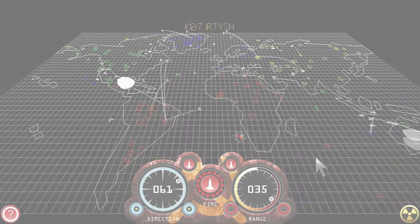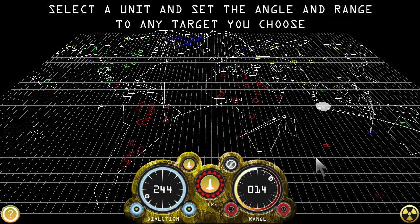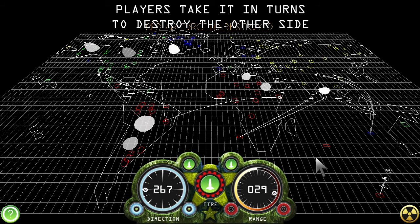Let's play nuclear war. Radioactive is a strategy game with an old principle: select a unit such as a missile silo, select the angle and range to any target you choose. Players take their turns to destroy the other side. Let us take a look at the game in practice.